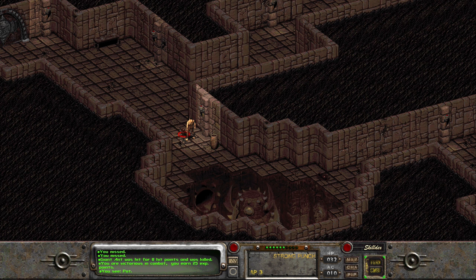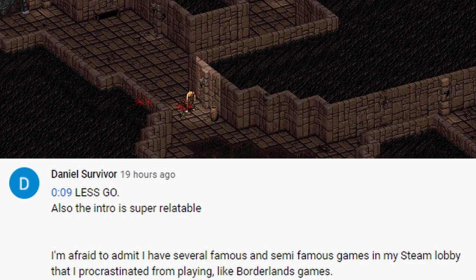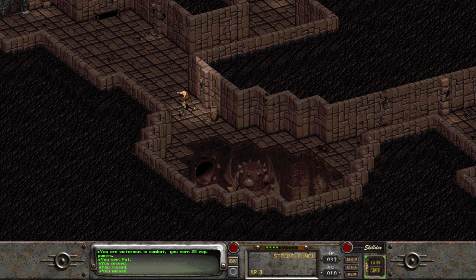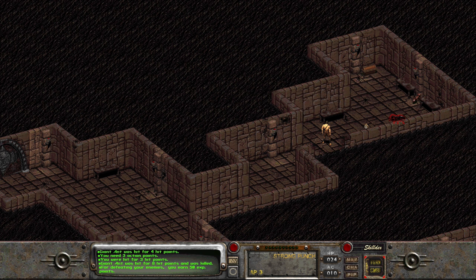Daniel Survivor was particularly excited for this playthrough saying, 'Let's go! Also, the intro is super relatable — they're afraid to admit they have several famous and semi-famous games in their Steam library that they procrastinate from playing, like the Borderlands games.' Yes, that is me. Relatable Kato — 'Relato Genesis.' As I think I said before, I had to wait until the right moment. All the various factors involved with starting another Let's Play had to line up: financially stable, physically okay — not feeling like my shoulder's going to explode — and mentally, I wanted this playthrough to be the best yet on the Kato Genesis channel, putting a lot of pressure on my favorite game in the Fallout series. Relato Genesis — that's what I'm gonna use in the future.